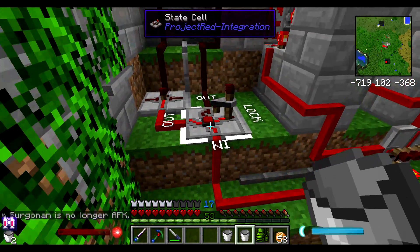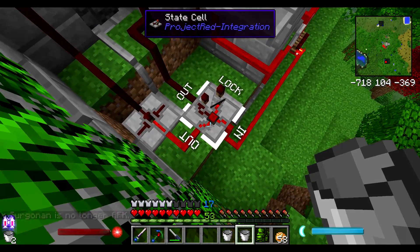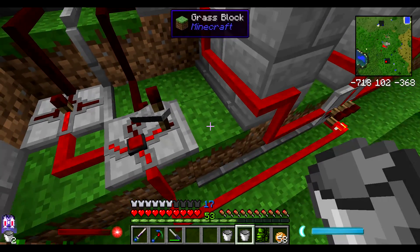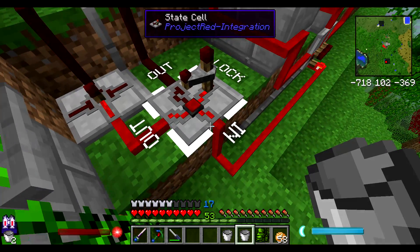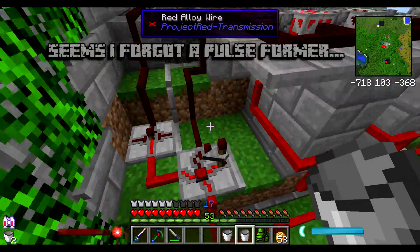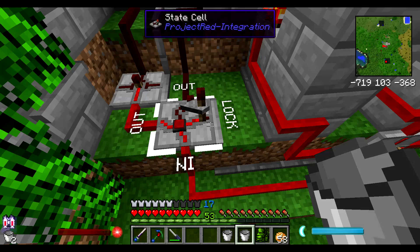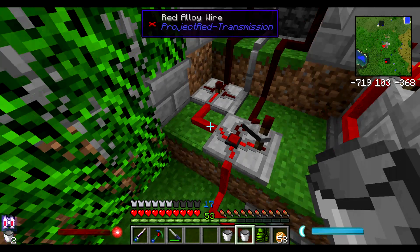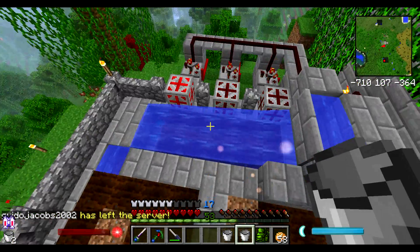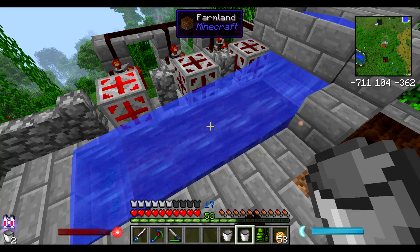Looks like it did everything it was supposed to do, but for some reason this didn't work. It's got the AND signal here and it should go for two seconds - there should be no lock signal right now. Between this episode and next, I'll go ahead and figure out what's going on with this state cell. It should have let the signal through just like it did, and then started counting. So next episode we'll also start working on automatically replanting. I hope you guys enjoyed, and I will see you guys later.